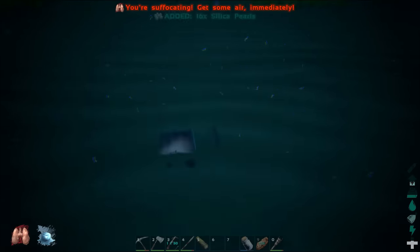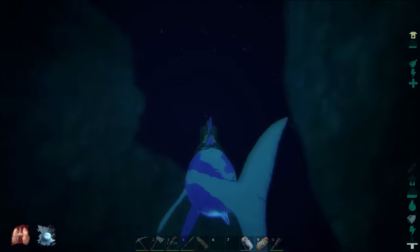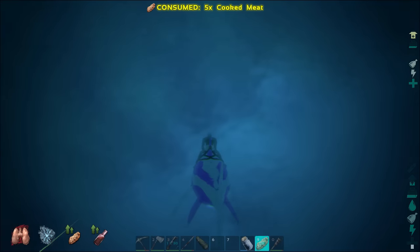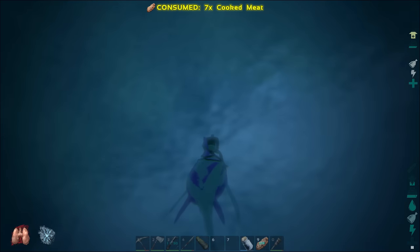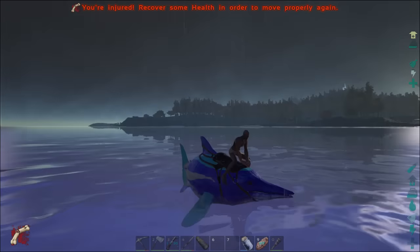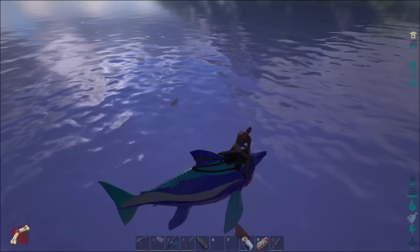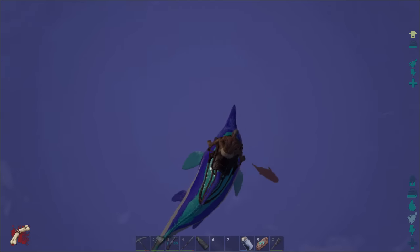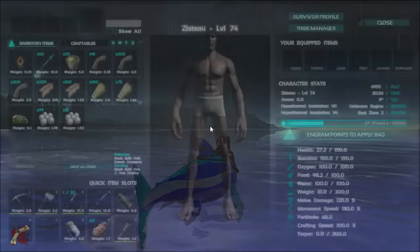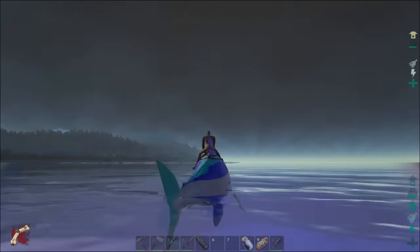I'm about to run out of air. Uh-oh. Look at my health. Get on the guy, go up, and eat food. When you eat food you get health regen. Oh wow, this is gonna be close. Eat the food, chug it. Oh my gosh, oxygen. Wow, 20 health. If I hadn't been chugging all that food, I would have died. That was really close. My bones are broken, but I got 150 pearls exactly. That is what we need.